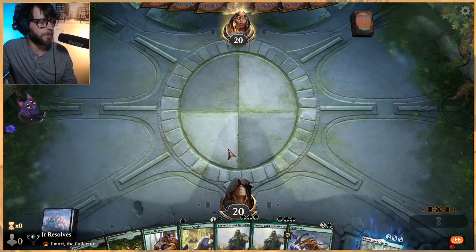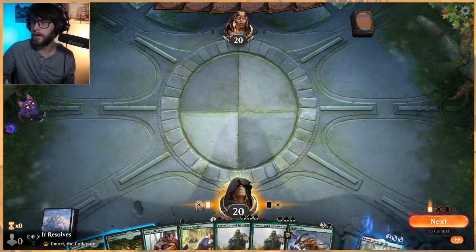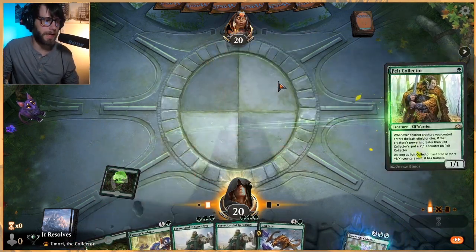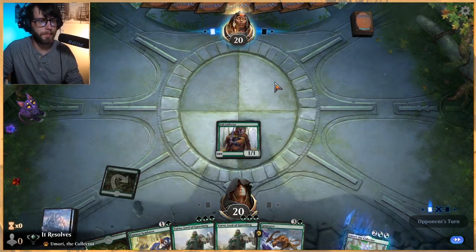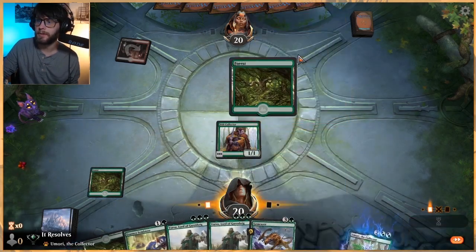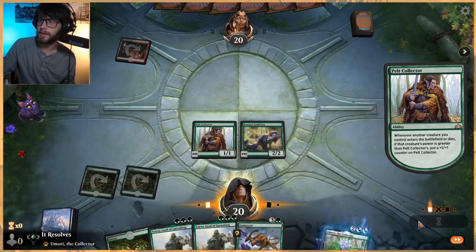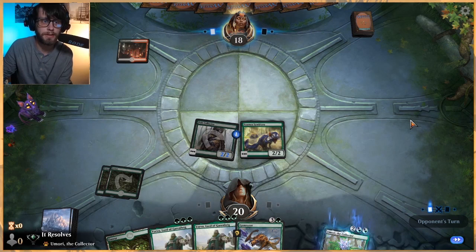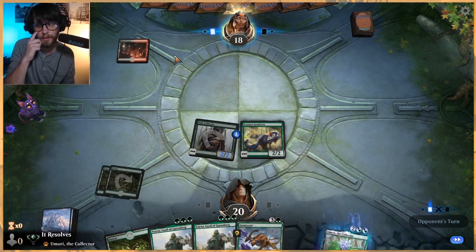Let's get Pelt Collector down — about as optimal as we could get it. Not much better than that. Blood Crypt from the opponent — interesting. Not sure exactly what that entails. Could be Rakdos, could be Grixis, could be a lot of stuff. Hoping we don't see a Kroxa this turn though.